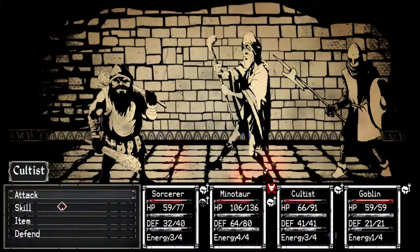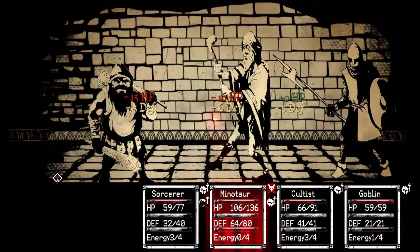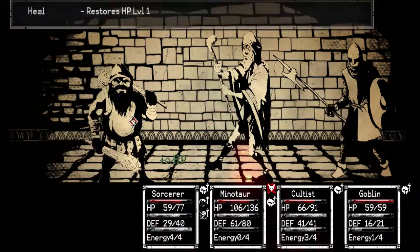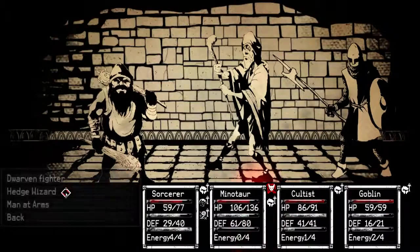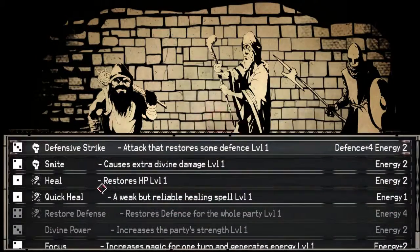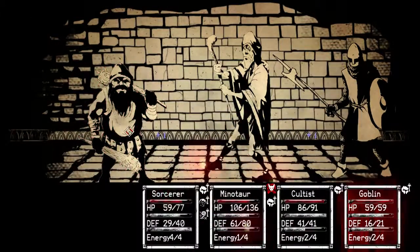Let's take out the fighter. You need to heal yourself though. Let's see how much this does. Sorcerer's ready to go. I'm afraid we're going to be going back to just spam attack. What else can Cultus do? Cultus, go back and attack. I'm going to cast Scorch on the hedge wizard — hopefully that'll do something.